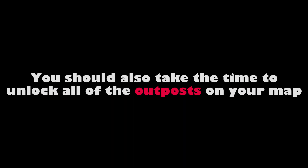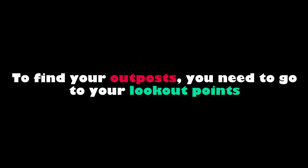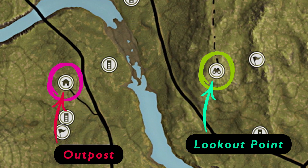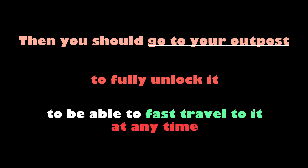You can also choose resting zones, but feeding zones are consistently more out in the open, making the shooting grind easier. As you look for your drink or feeding zones, you should also take the time to unlock all of your outposts on the map. This is important for those who don't have tents, as outposts will be your fast travel points. To find outposts, go to your lookout points on the map, survey the area, then go to your outposts to fully unlock them for fast travel.